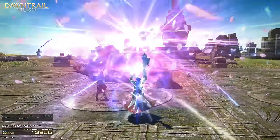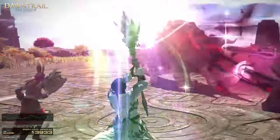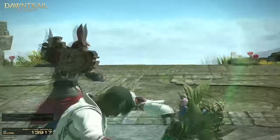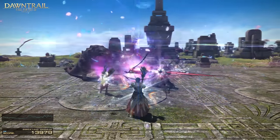White Mage — I can't tell anything but that this is a hard-cast heal. My money is on Medica 3, or perhaps Cure 4 to make Cure 3 less niche. I lean more toward Medica, though, since you could just barely make out the party being affected.